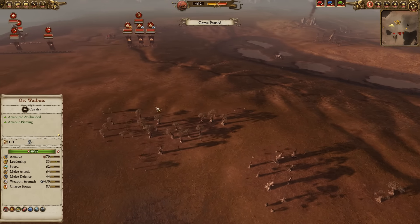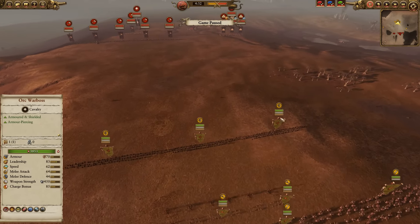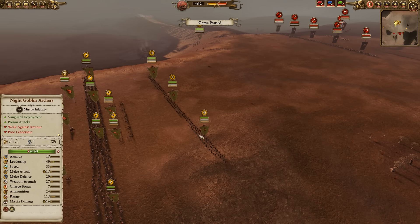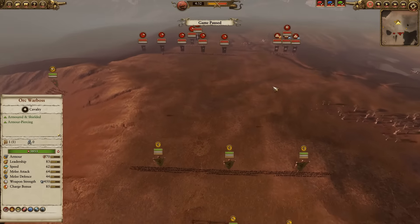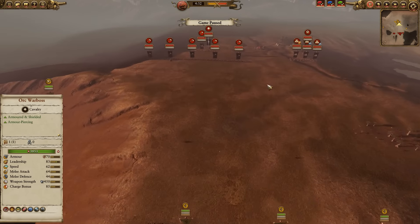The Night Goblins — the Archers and the melee Night Goblins — all have the stealth abilities. So my opponent cannot see this unit, or these Archers here at all, which can make them actually really useful for flanking maneuvers. And they all have poison attacks, so they're actually pretty useful when supported by other stuff.